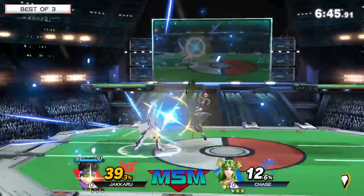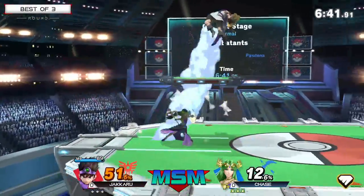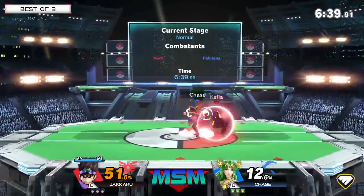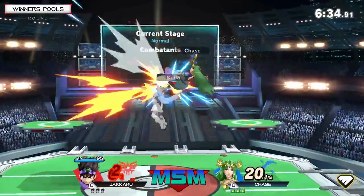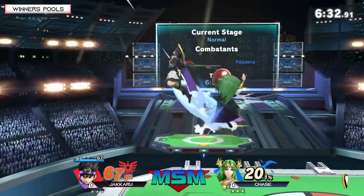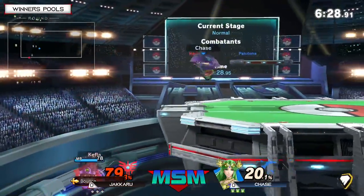Already 39%. Not too big of a Palutena combo coming in, but it's coming soon. There we are, the Nair pressure. Hero's biggest weakness is his lack of frame data in the defensive option. We're going to be seeing those up Bs out of shield, which is an option I didn't really think was real until you started seeing Hero do it a lot.